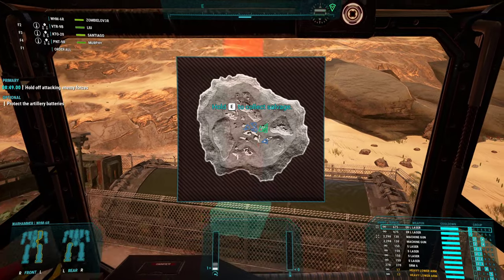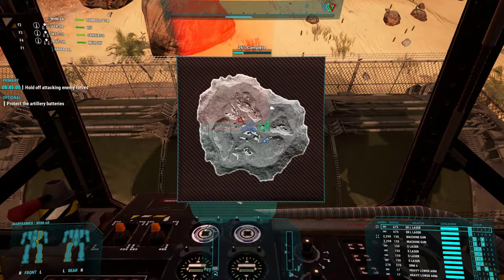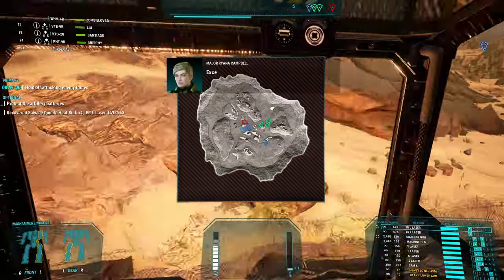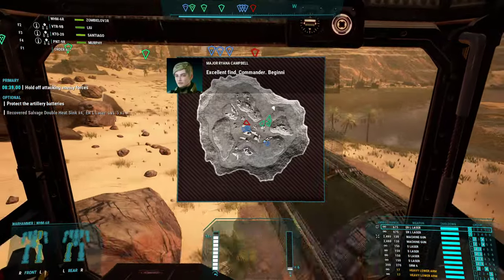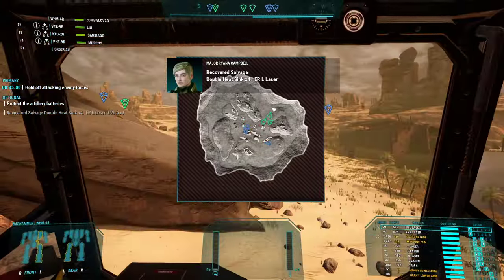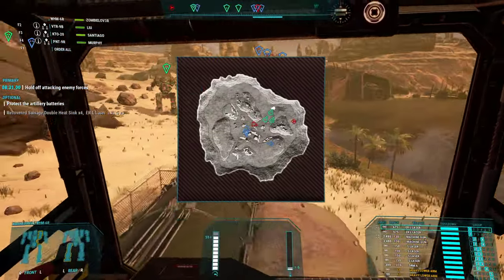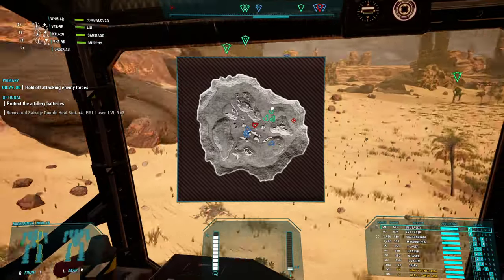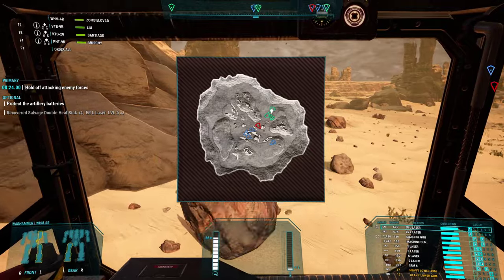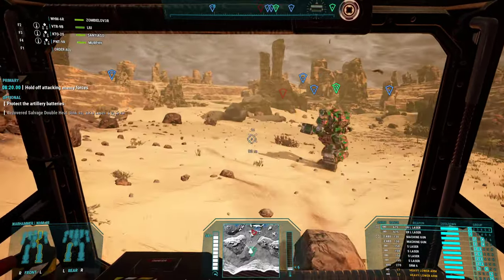Here is the second one. It is right under salvage at the top of the map - you can see my white marker spinning around up there. It's in that little tent right next to the bulge in the mountains on the map. We get four double heat sinks and three ER large laser tier 5 - not bad at all.